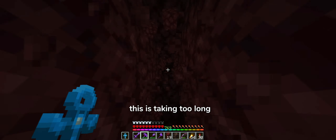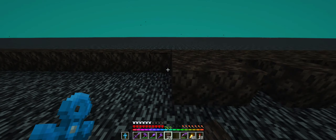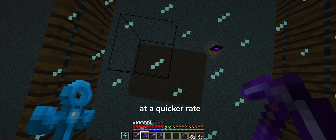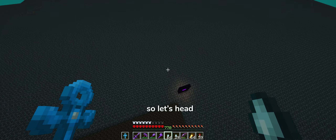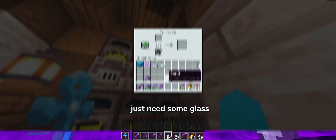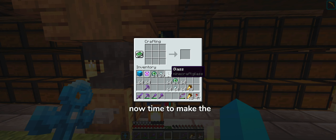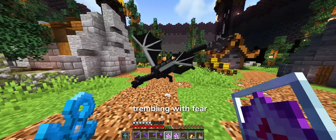This is taking too long, so let's just go up here and do a bit of this. Now if I sit up here, I should be able to kill ghasts at a quicker rate. I've now got enough ghast tears, so let's head back to base. Just need some glass and eyes of ender. Now time to make the end crystals. I can already see the dragon trembling with fear.